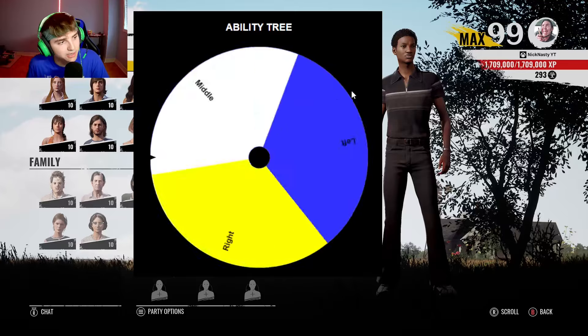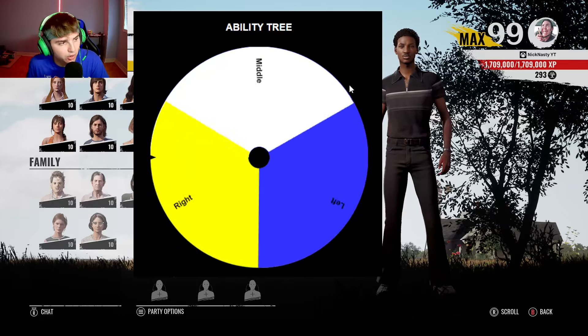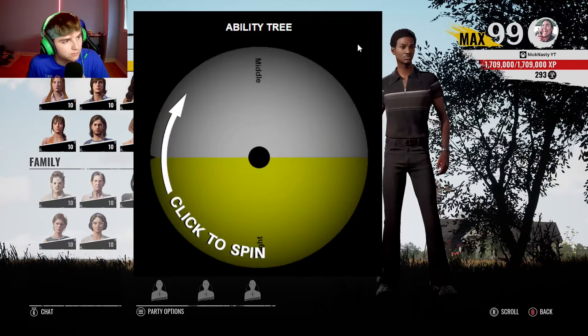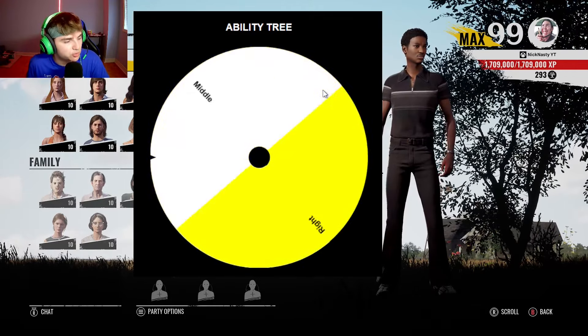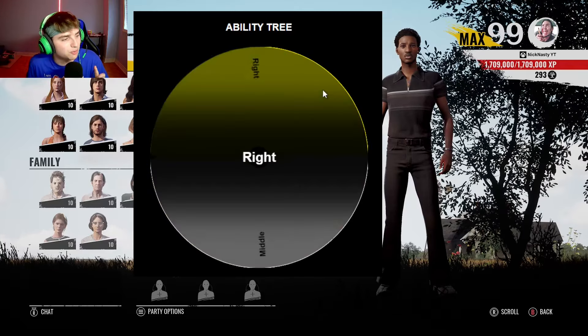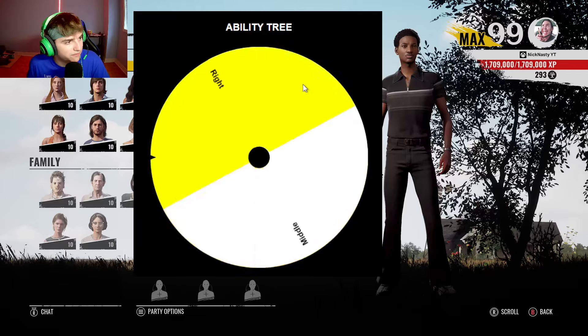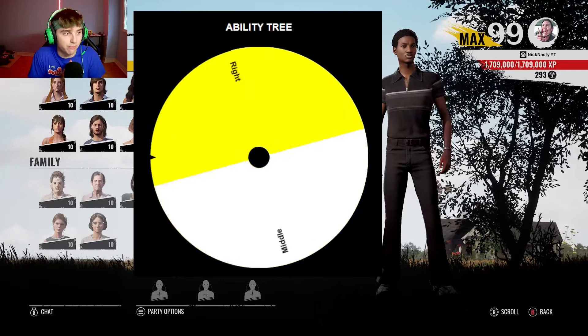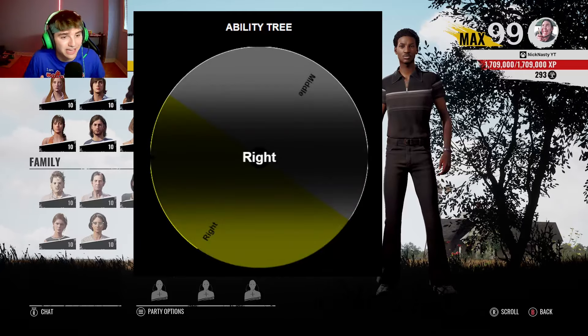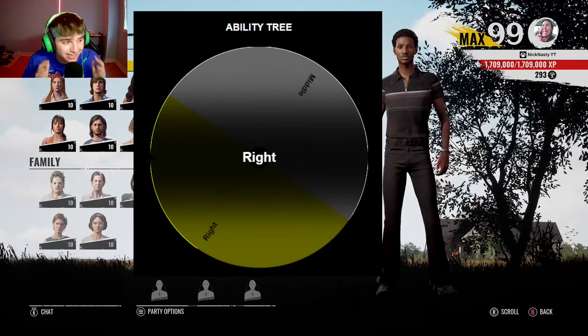For level 1 of Sunny's Ability Tree, I'm going to have to go to the right side. For level 2, I'm going to have to go to the right side once again. For level 3, I was hoping for the middle — but I'm going to have to go to the right side once again.